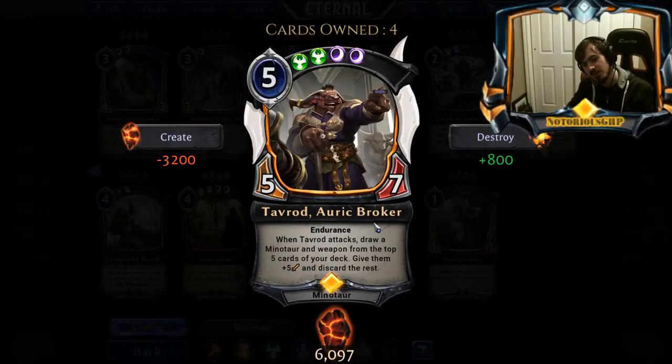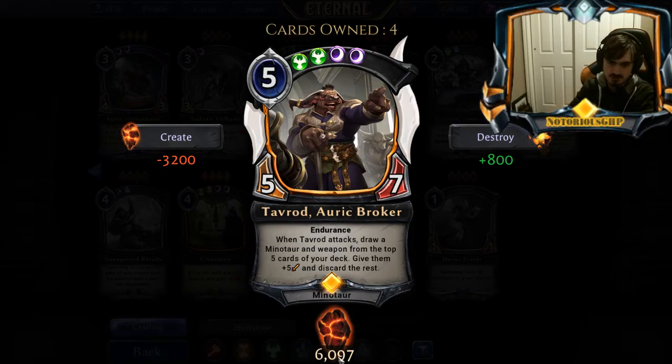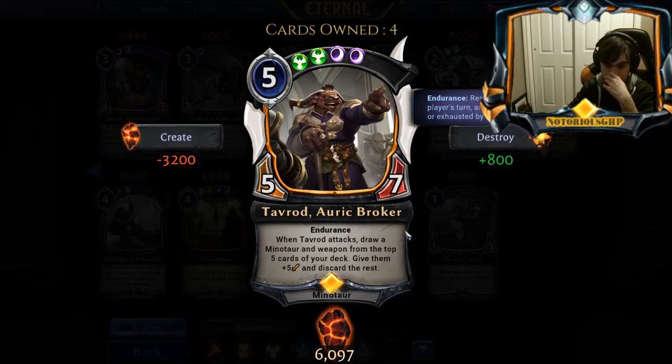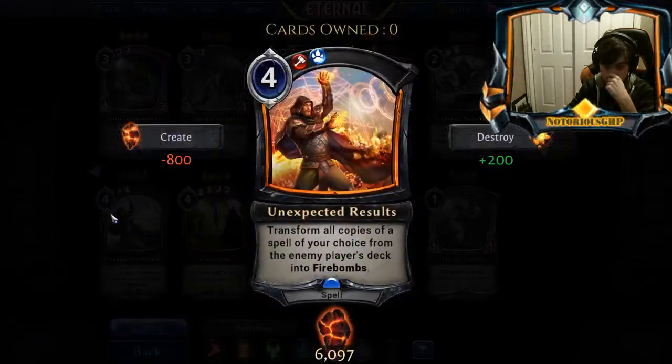Tarvorod. The fact that this puts them in the yard is nice — for like a reanimator deck. He's a good body, he's hard to cast, he's a 5-5, with Endurance though, and he gives you card advantage. If there's a Minotaur deck, this card's good. And maybe if you play Archerport Reanimator, this card's good, because it's obviously doing things better than Sporefolk. I think this card's actually pretty good. The question is: is the format good enough to play him? For example, Jack is also a really good card — it's just the format doesn't agree to play him.